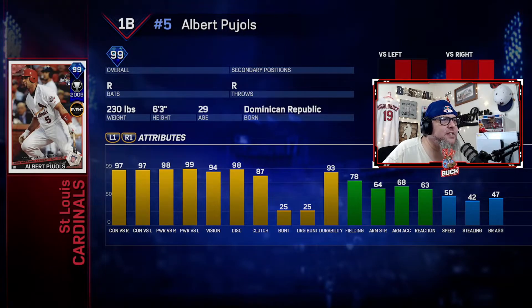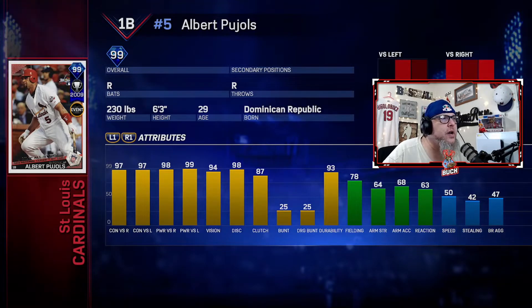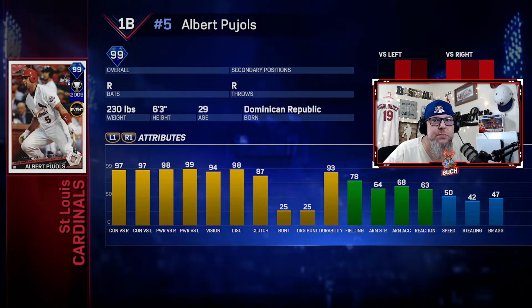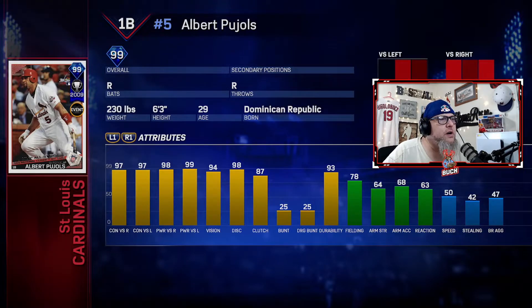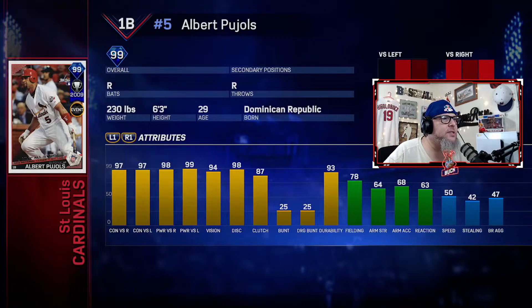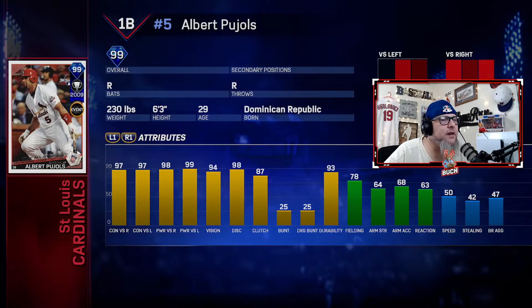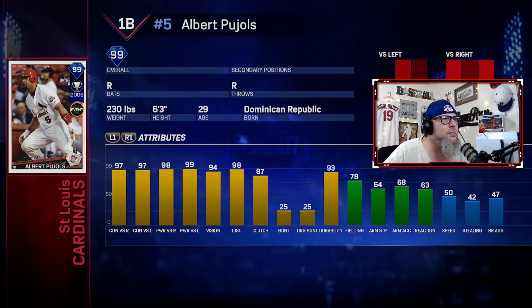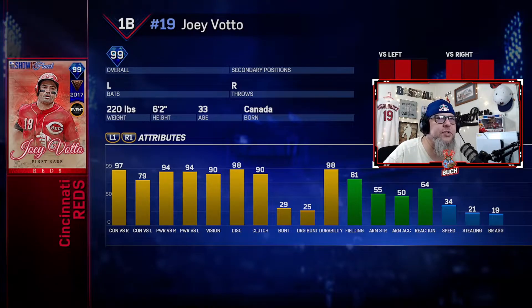At number eight, it's the man, the machine — Albert Pujols, 99 overall All-Star hardware card. His stats: 97 contact, 98 power, 99 vision, 94 discipline, high clutch. This card raked — I absolutely love this card. I didn't get to use it a ton but I did get to use it a little bit. As far as card art goes, this is probably the best Pujols card we've had in the game. The card art in 17 was really good. Albert Pujols was an absolute beast — he's number eight on my list.